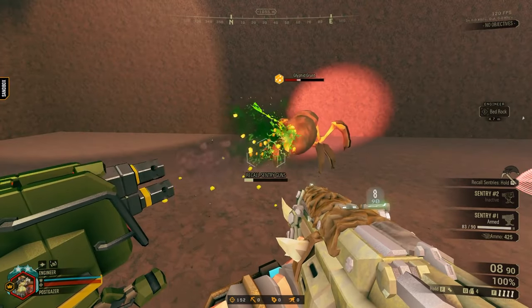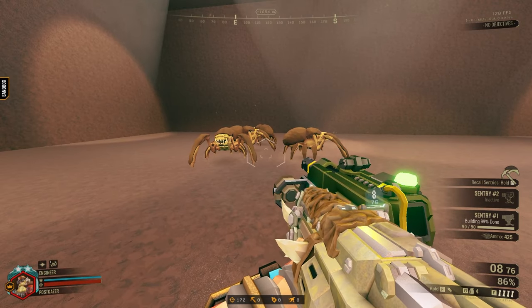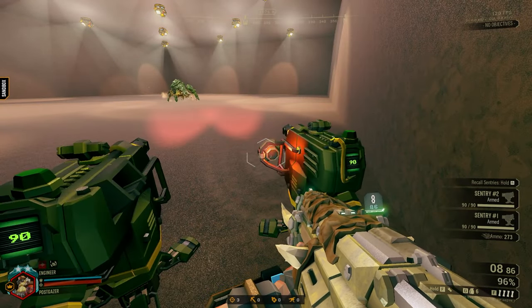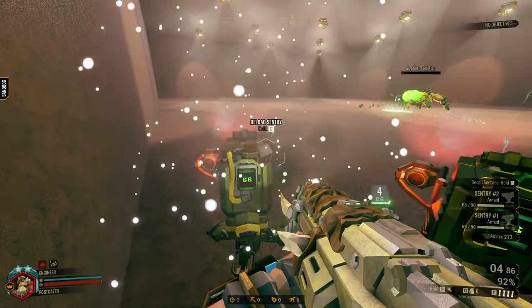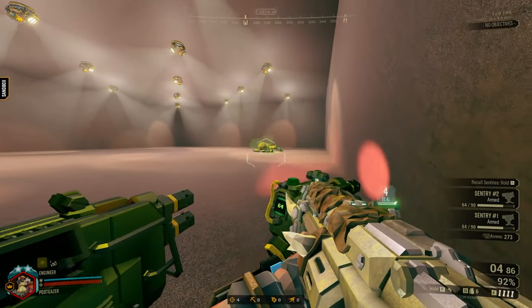Also, for anyone worried about efficiency, here's what seven bullets normally do, and then what five bullets can do with turret whip. And as one last show, here's what you can do to a Praetorian. You have to try this at least once.